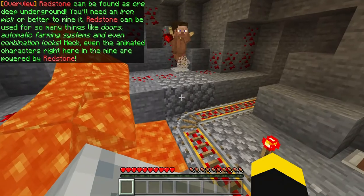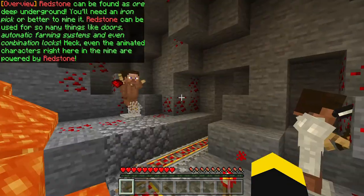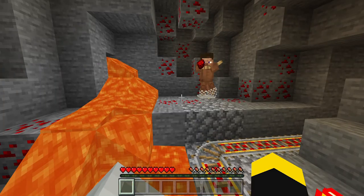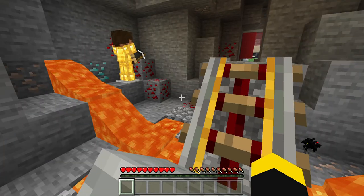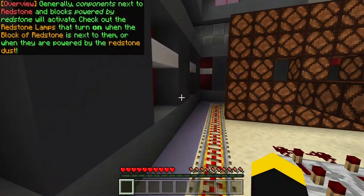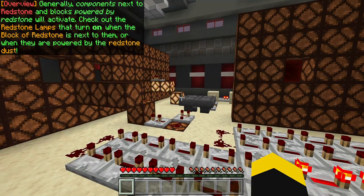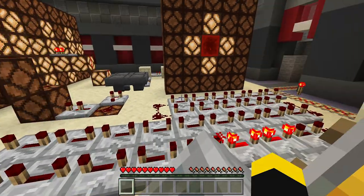Redstone can be found as ore deep underground. You'll need an iron pick or better to mine it. Redstone can be used for so many things like doors, automatic farming systems, and even combination locks. Even the animated characters right here in the mine are powered by Redstone. Components next to Redstone and blocks powered by Redstone will activate. Check out the Redstone lamps that turn on when the block of Redstone is next to them, or when they're powered by the Redstone dust.